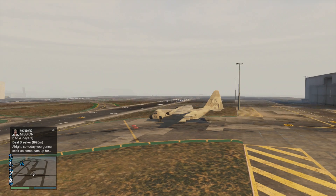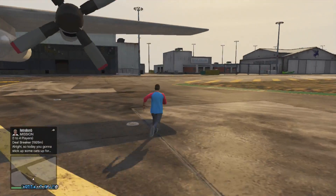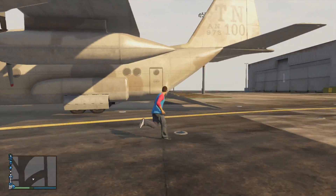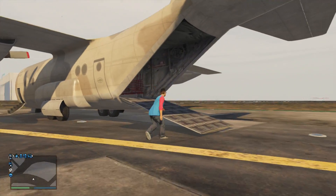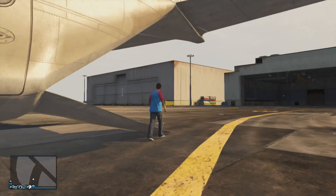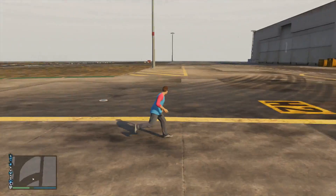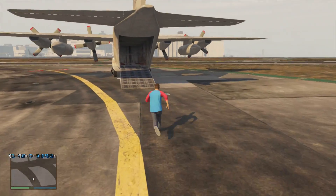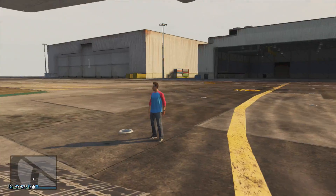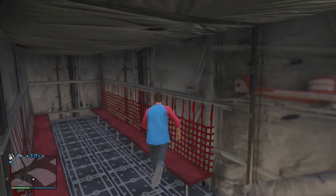Alright guys, I just figured out how to open the back of this. You can't open it from the plane. What you're going to want to do to open it is punch the back of it when it's closed, and a little crack should open. Then you're going to want to pilot it and go a little bit forward, and the hatch should open.